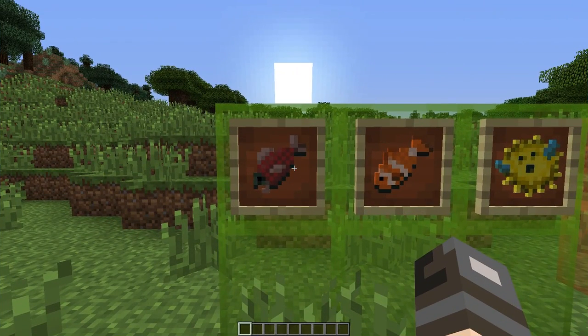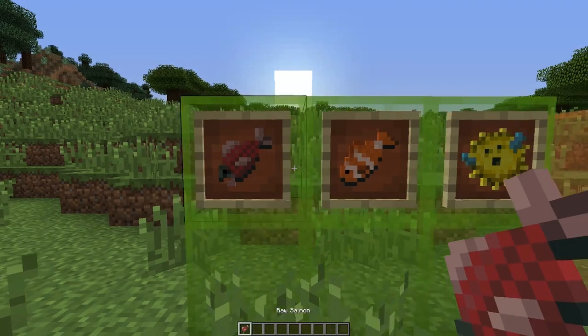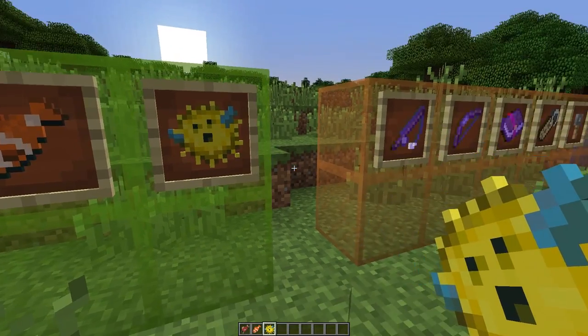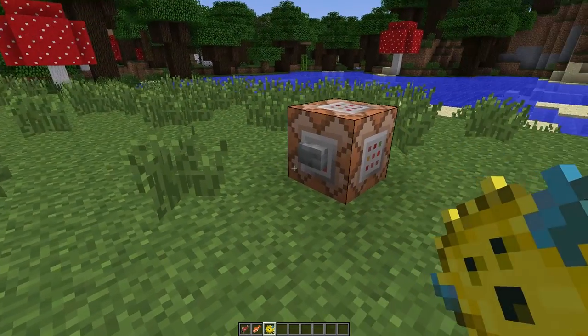The fishing system in Minecraft has had some enormous updates. There are three new types of fish which have been added: salmon, clownfish, and pufferfish. Pufferfish can be used to create a water-breathing potion, which allows you to breathe for three minutes underwater.